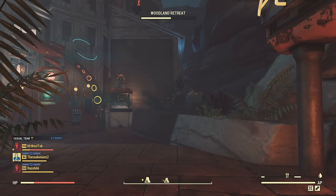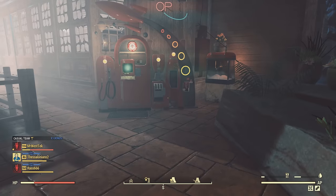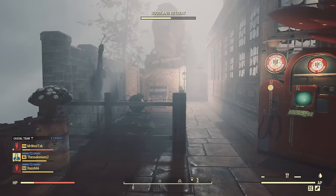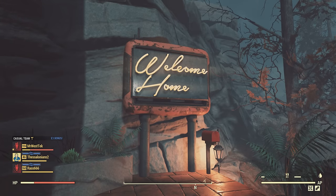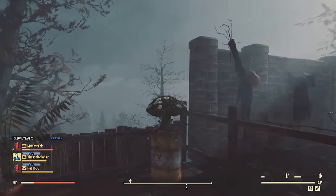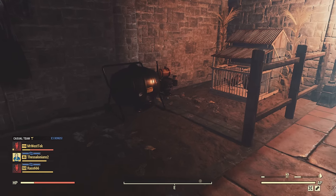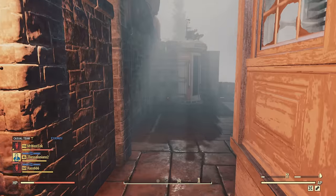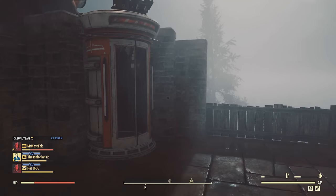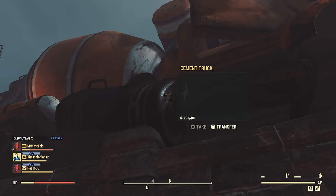Just to show you, when you fast travel to my house you kind of spawn in right around here. I really like putting the welcome home sign on that red rocket sign. I made a little garden here with the turbo fertilizer in case I need more of it, and even more fertilizer with some corn.